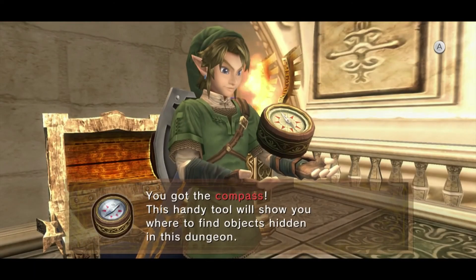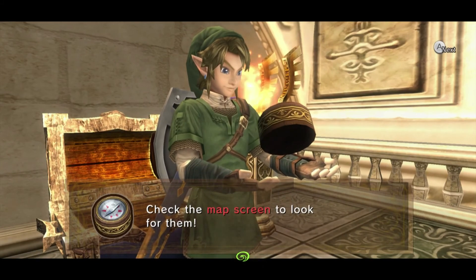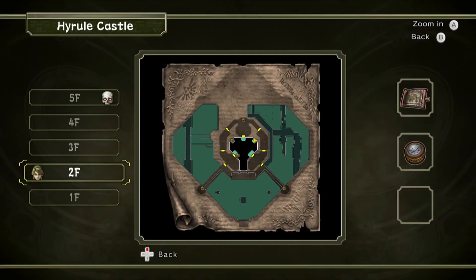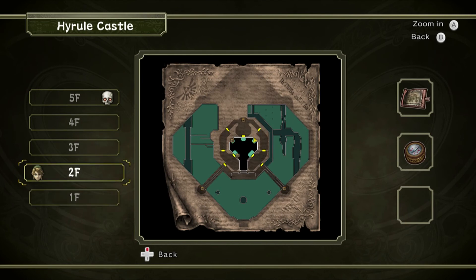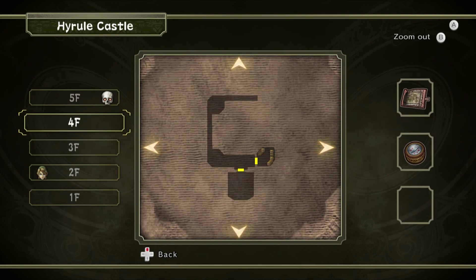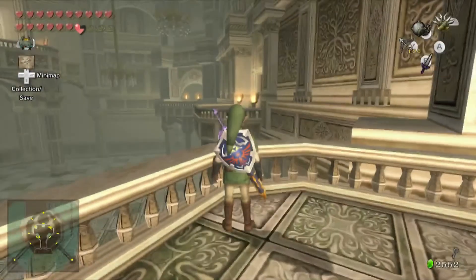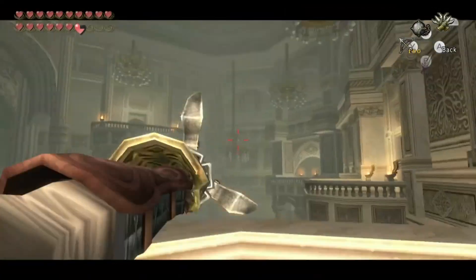Inside is the compass — a handy tool. At this point in the game it shows you where the items are on the map. We've gotten all the treasure chests on the first floor; the second floor and third floor still have some, and the fourth floor has a bunch of treasure chests in one room. Just keep that in mind when you're going around trying to get all the treasure chests.